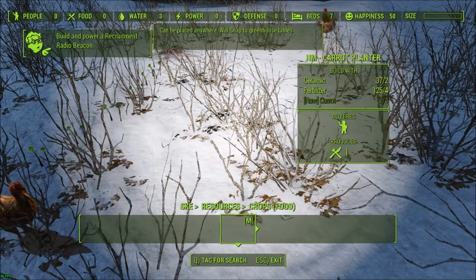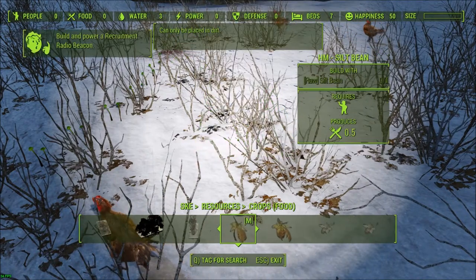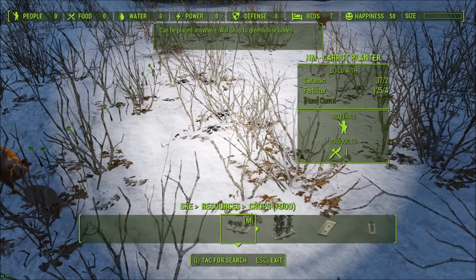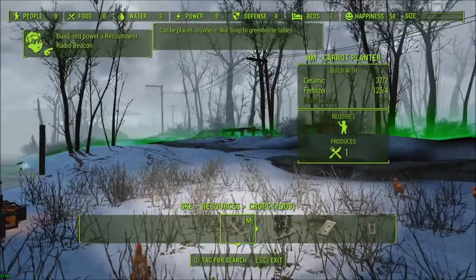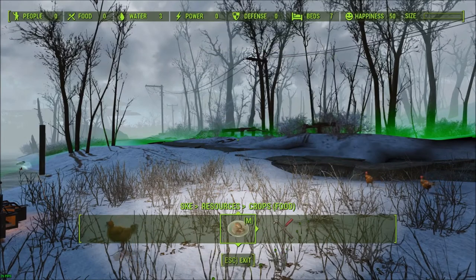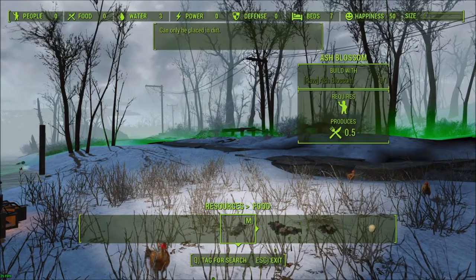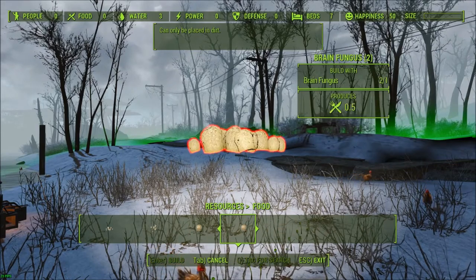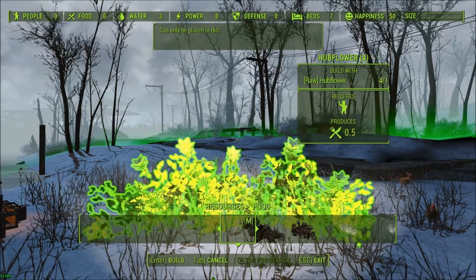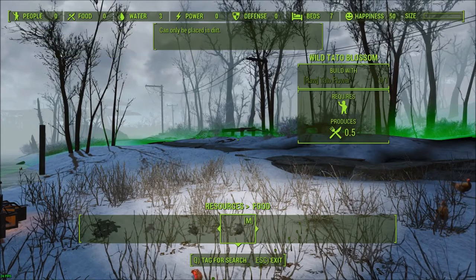Resources. Crops. Corn planters — I can use the planters. Somehow I've messed up my setup. I'm going to change my mods back around because I can't even plant. Oh, I'm still in SKE — okay, that makes sense. I can go to Resources, Food. There's my regular stuff: brain fungus, glowing fungus, tub flower. I cannot plant razor grain — I can only plant wild things.